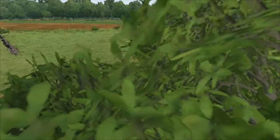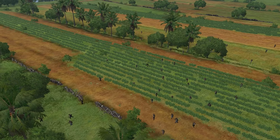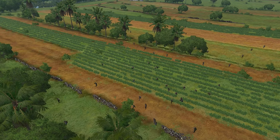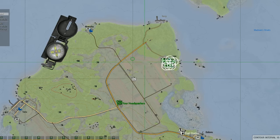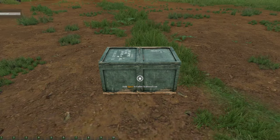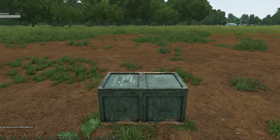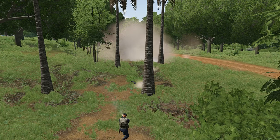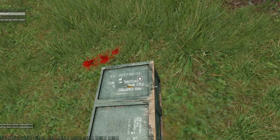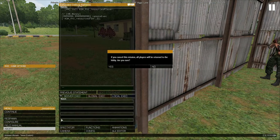Watching our forces advance in the spectator tool, the MP forces engage our AI. After successfully taking out the last of the MPs with a rocket, our forces advanced into the town securing it. The attack continued as I ordered the squads to attack the other 2 towns while I gathered all the gear I could. Moving our AI from town to town, we took out the military police forces and gathered what loot we could.